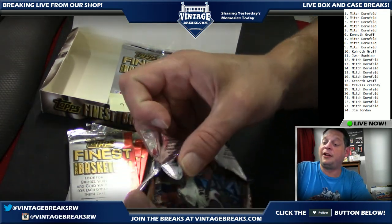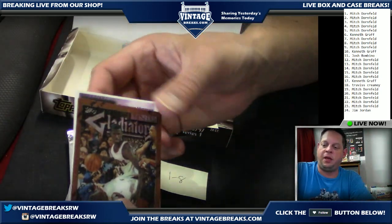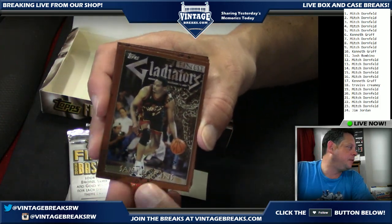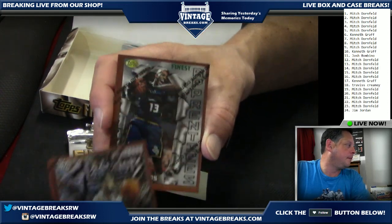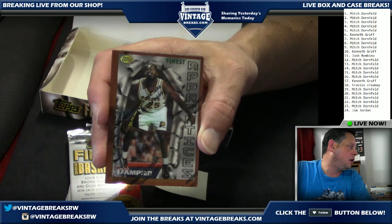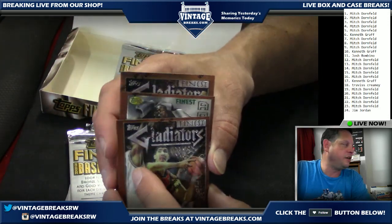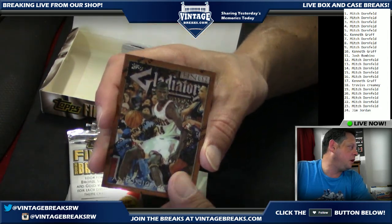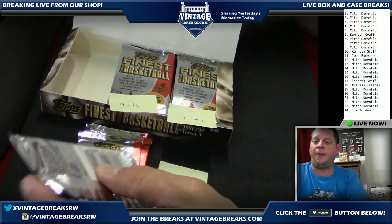Refractor rookies are the big hit — that's what we're looking for, the KB. Pack number four also going out to Mitch: Lorenzo Williams rookie, Eric Dampier rookie, Jorge Muresan — used to be the tallest guy in the league at one point. That's pack number four.